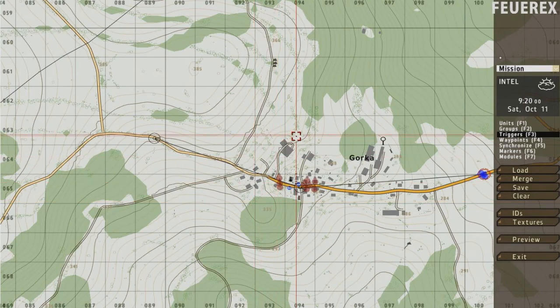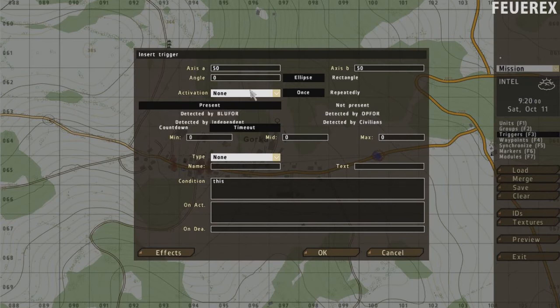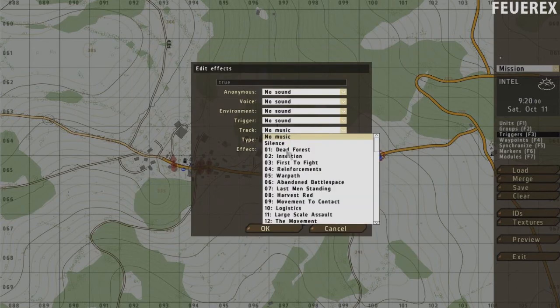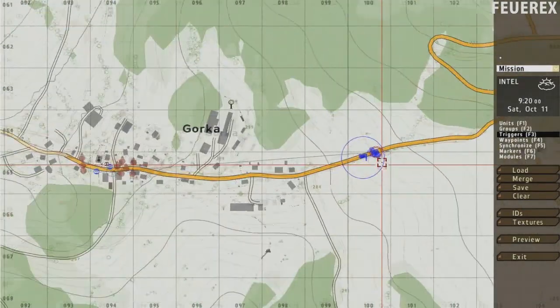Now switch to triggers — this part is the most difficult one. Make one trigger close to the player. Choose activation: anybody. Click on effects and choose some nice music, so once the player starts this mission, the chosen music will start playing straight away.